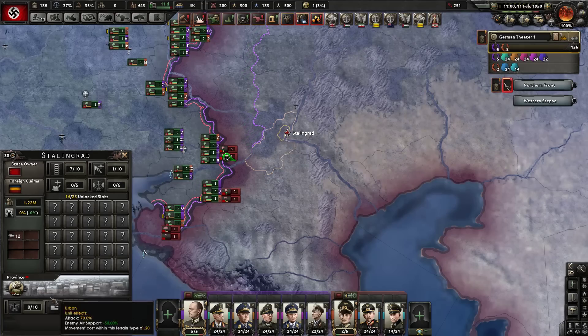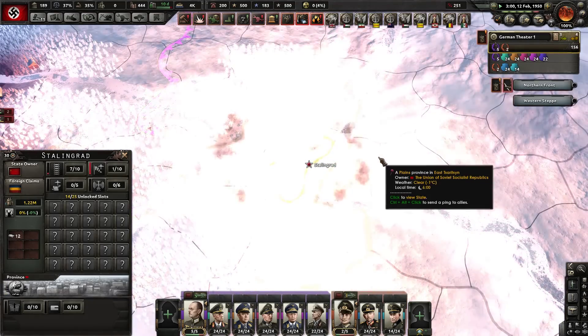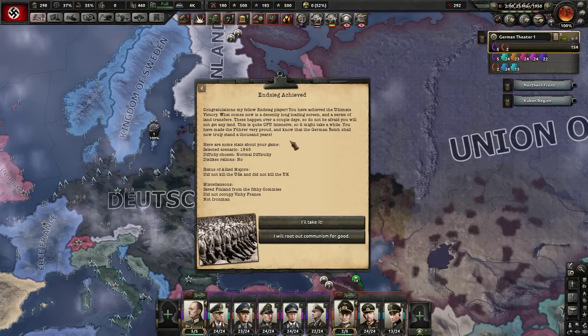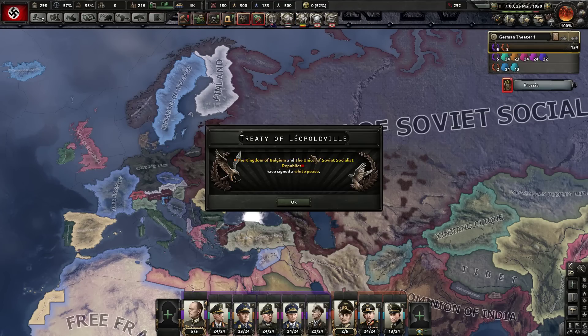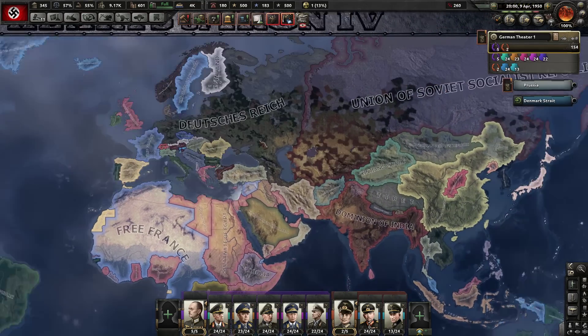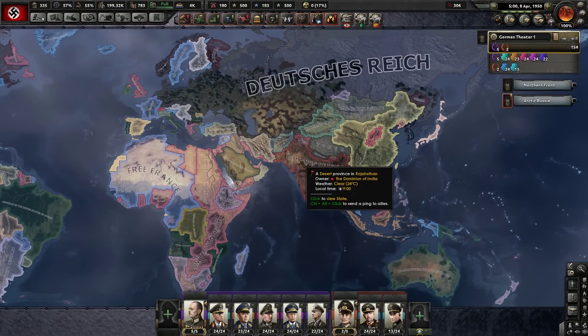Considering where we went from and where we are now — the fact that we're approaching new Stalingrad is interesting. That's kind of one way to win the siege of Leningrad. There's an option for a scripted peace — I'll do it just to see how it ends up. Well, that's kind of terrible, I'm pretty sure that's the pre-war border. Wait, there you go — it finally kicked in. Not that bad, but not that great either. Let's try it the normal way. Not the prettiest borders, but that will do — we beat NC by losing anyway.